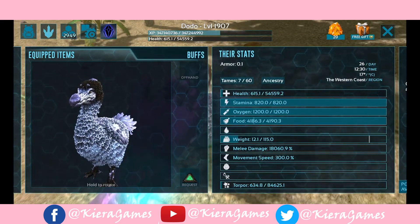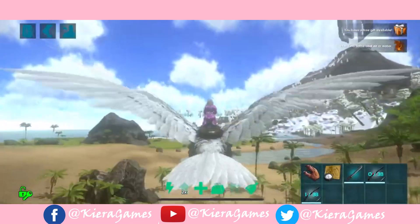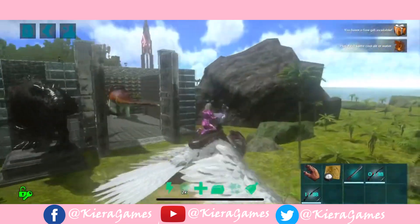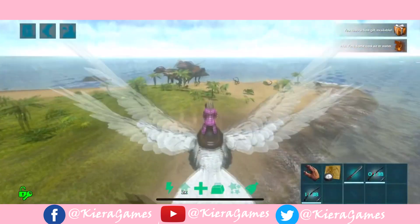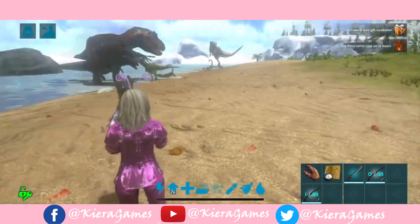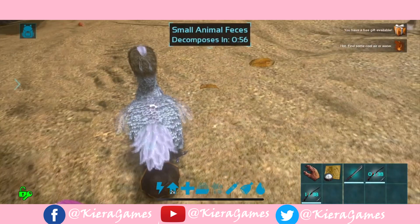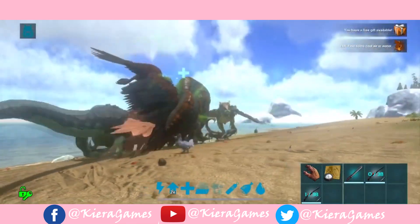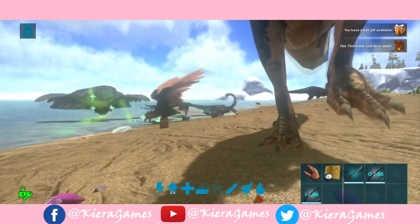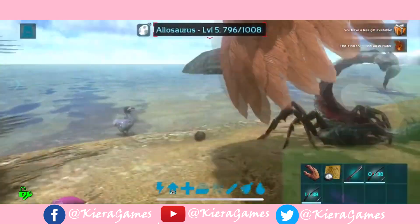Awesome, okay so now it's got 18,000 melee — that should be a huge amount. So let's go find something to attack. Here is the base right here — oh, there's an aloe, and a rex I think, oh my gosh yes this is perfect! So let's just throw you over there. Oh my goodness — it's a one-hit kill on the saber! Come on buddy.